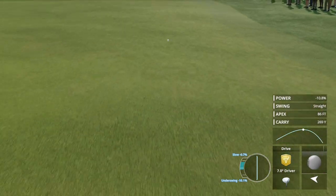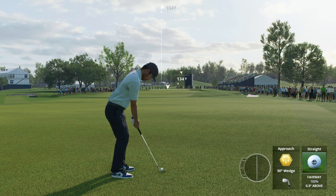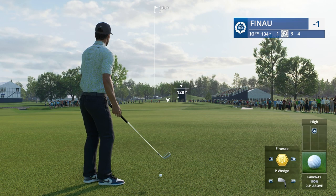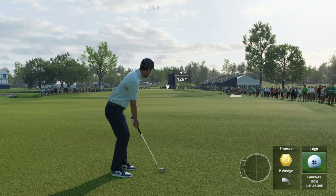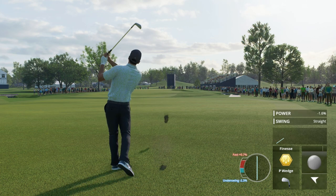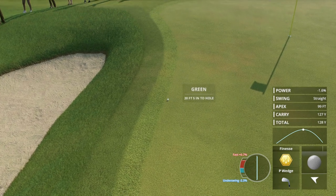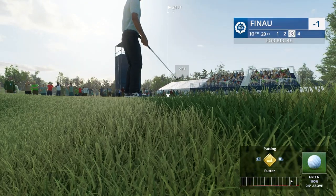Was so scared of driving into the water — good drive down the right side. The flag is cut middle left so this is a very good angle. 134 uphill — going to take the finesse pitching wedge, full loft. The wind concerns me — it's a side wind but also a slight tailwind, may add too much distance. And it did not. We're on the dance floor — good approach shot, just not quite as close as you'd like.